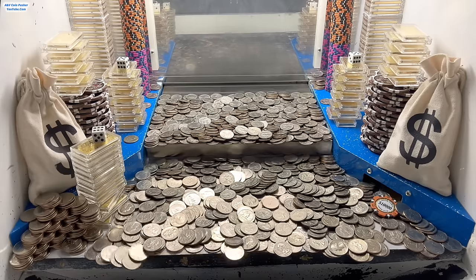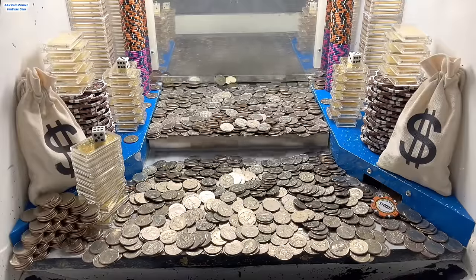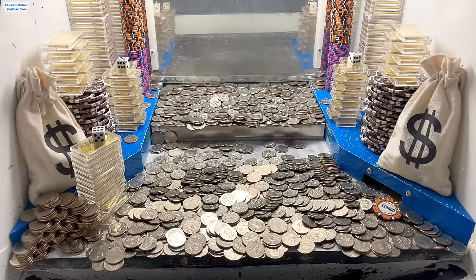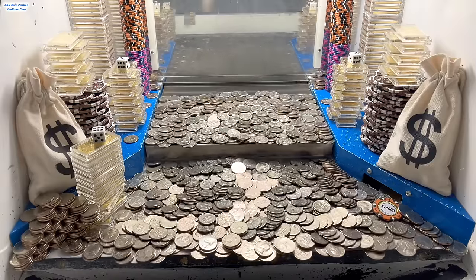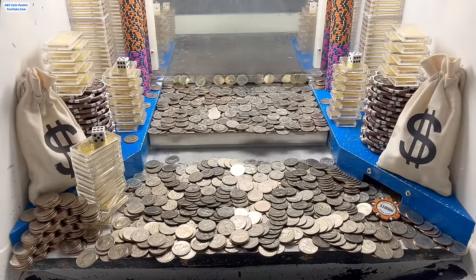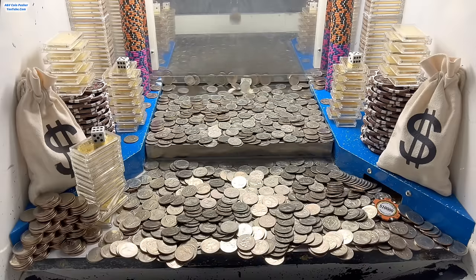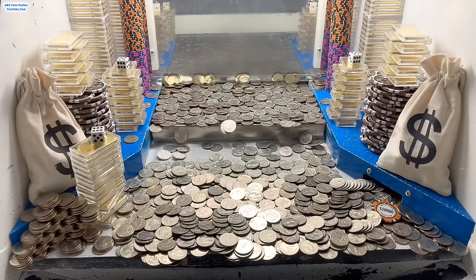Alright, there we go — had to get that loot chute cleared out, it was getting pretty full. For the ones who don't know, there's a little opening area right above the payout chute. If it gets too full and starts to overflow with chips, gold, and quarters, sometimes it will fall down that opening and go to the exact same location as those side slots — that would go to the house and I would not get to keep any of that. But luckily today we got that $50 chip, so all that stuff we've lost will be put back in for us.